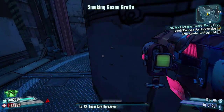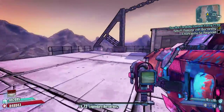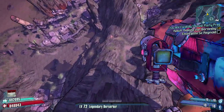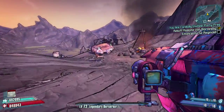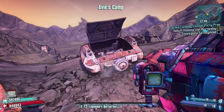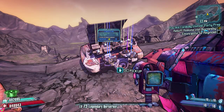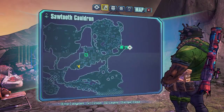Go back up in the elevator all the way to the top. Come to the end and if we jump over this rail, we fall a real big way down into a secret camp. In this camp we have our final chest — I'll bring that up on the map for you. And that's it for the chest location guide in Sawtooth Cauldron — if there are any I've missed, be sure to let me know.